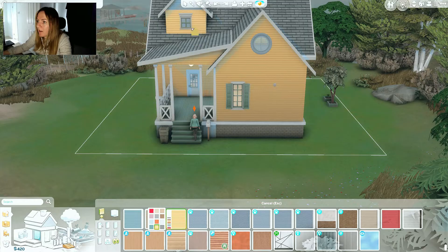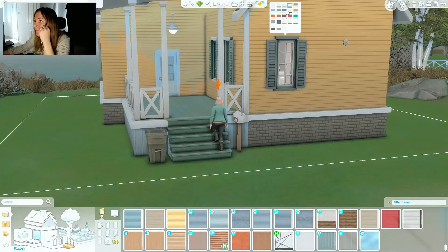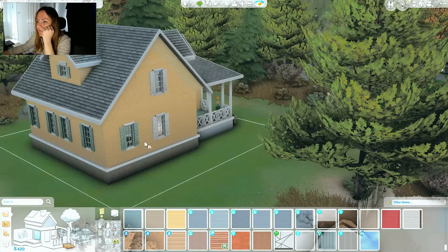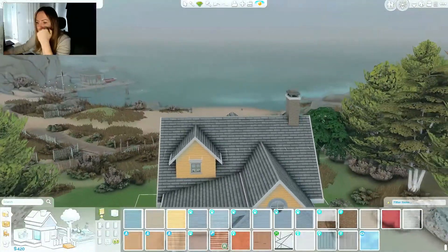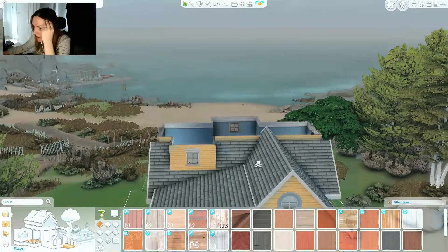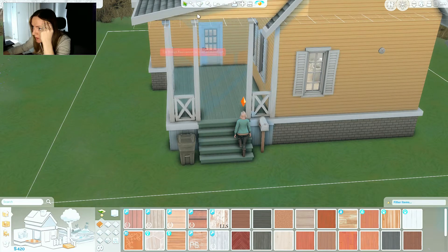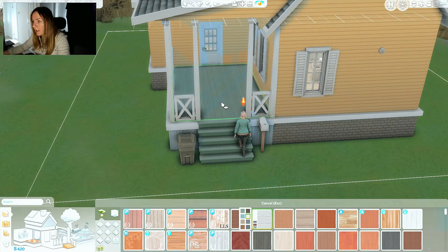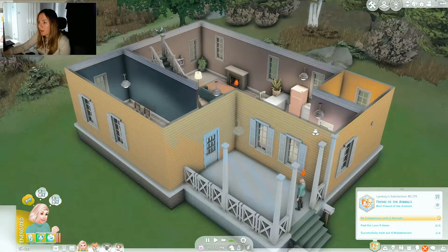She can have - why is there a fire alarm on the outside of the house? I've only just noticed that. I need to sort these windows out at some point but for now it's fine. I'm just going to change the porch area as well - rather than it being green, I'm going to put white instead. And then when she has a bit more money I'm going to keep making over the house.